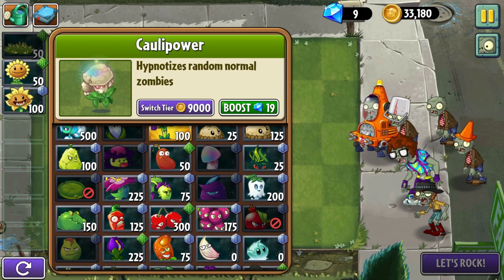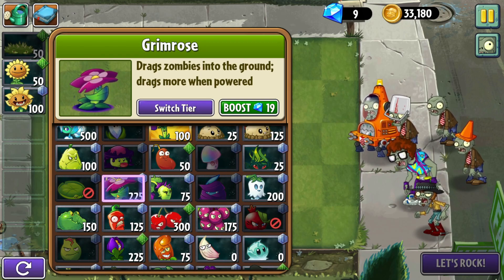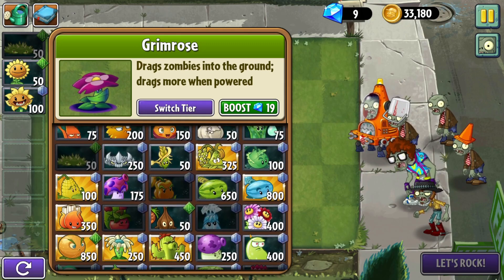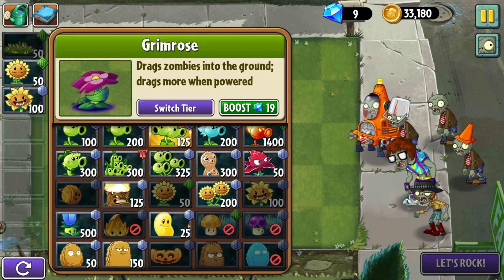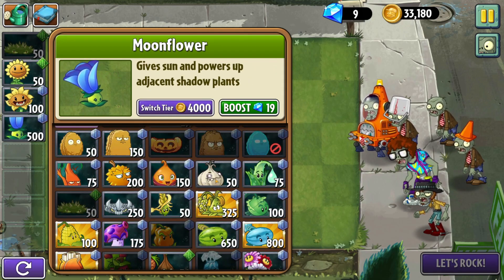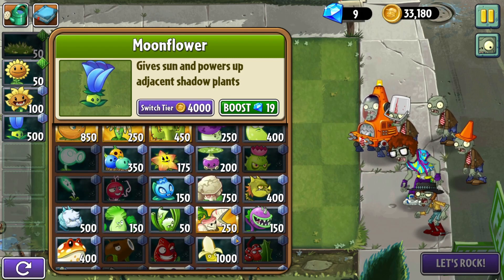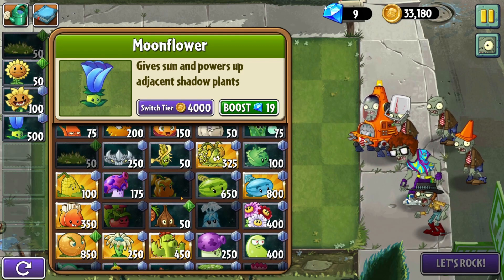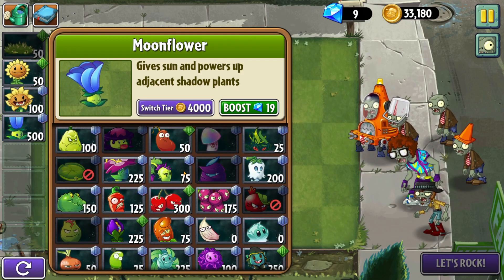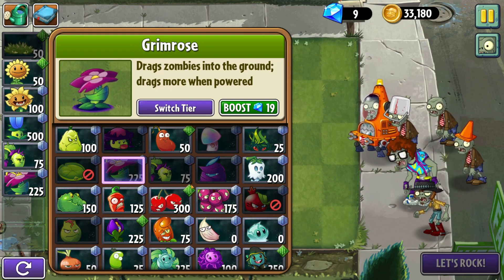I guess I really never tried the Grim Rose out. I'm wondering if the Grim Rose can actually one-shot Robocones — that's something I'm really considering here. It's going all Shadow Plant on this level. Because I know they are technically considered ground plants too, I don't know if this minigame would consider that. But I can try it here. Let's bring the classic Dusk Lobber. I want to see if a Grim Rose can one-shot a Robocone; if so, that'd be pretty cool.